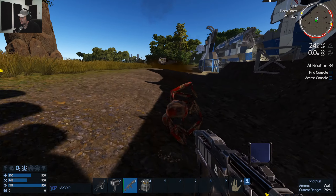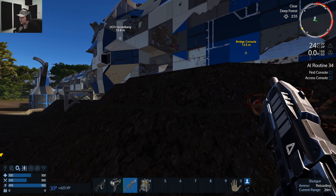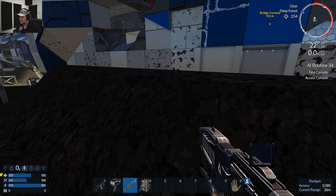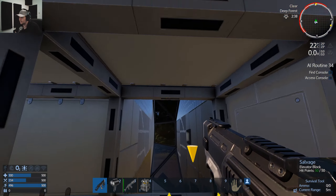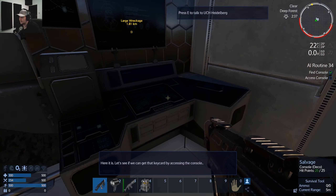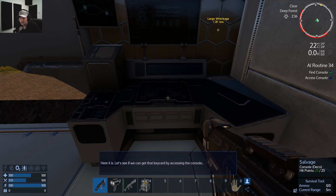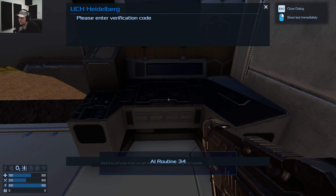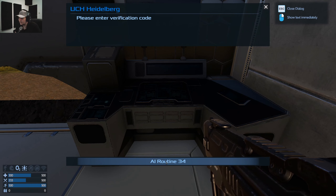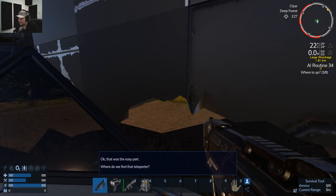There we go, lovely! Where's the other one? And the last one — I think there are four, if not three anymore. There you are. AI routine 34 — please enter verification code. Okay, that was easy. We had to find a teleporter.